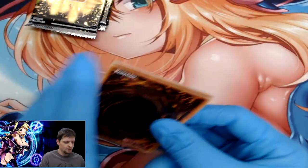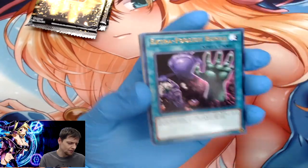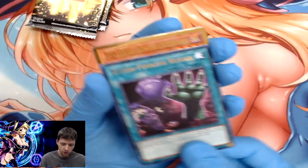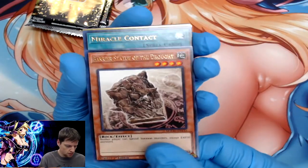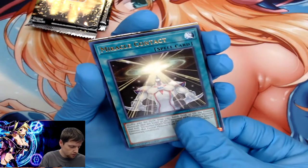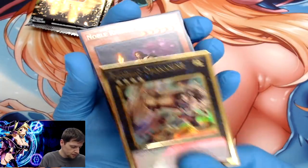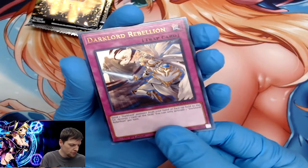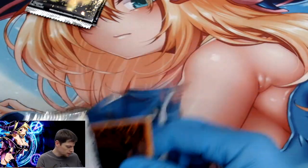Four packs to go guys! What we've been going through in this video — a hundred dollar display set, five boxes. Extra Foolish Burial, Tour Guide from the Underworld, Barricade Statue, Miracle Contact, Zodiac Chaka Nine, Noble Knight Ishtar, Dark Lord Rebellion — nothing too crazy from that set, moving on.